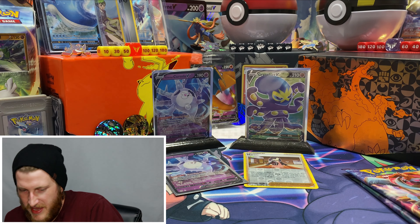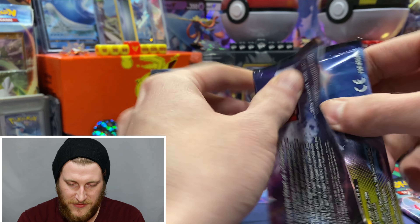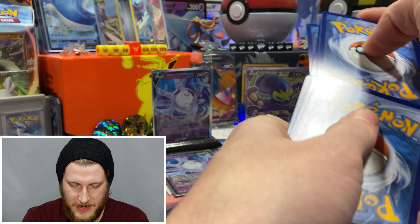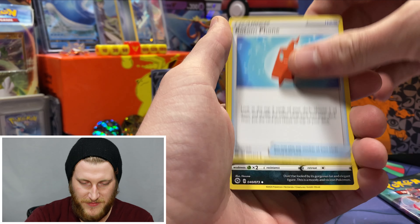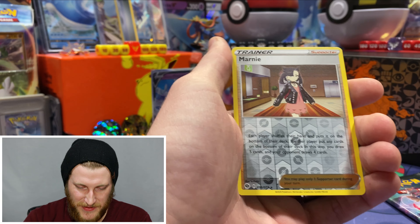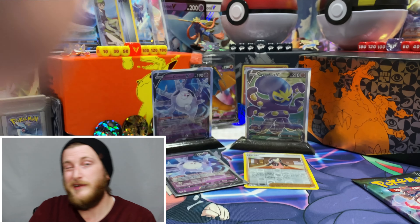I definitely have that Galarian Obstagoon in holo as well. Getting into the last Dreadnaw V pack — I've had some really good luck in these Dreadnaw V packs, so maybe we can get some second-to-last pack magic. Lightning energy packs in Vivid Voltage always treat me nicely — maybe Champions Path can do the same. We got Potion, Vulpix, Inkay, Poké Ball, a reverse rare Marnie again, and a Zygarde holo. Not bad, but didn't need that one.